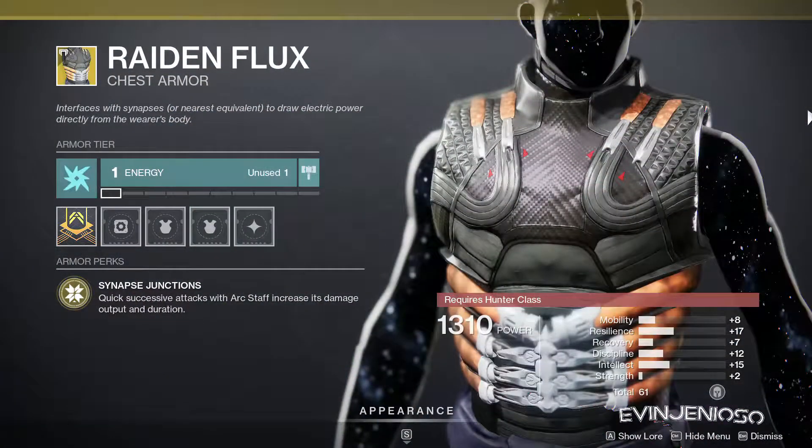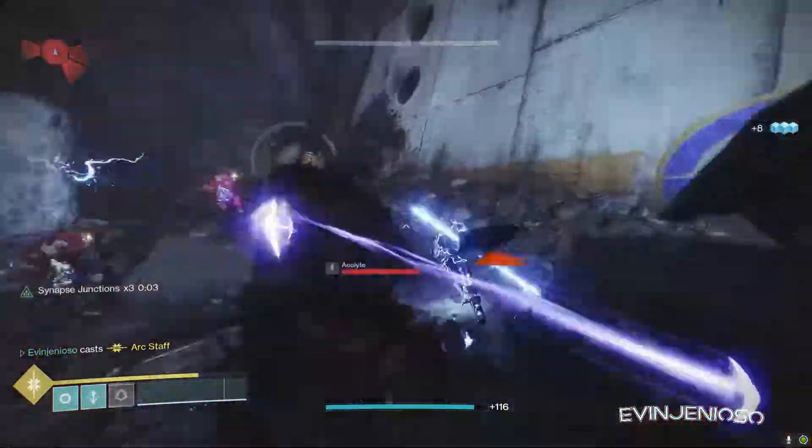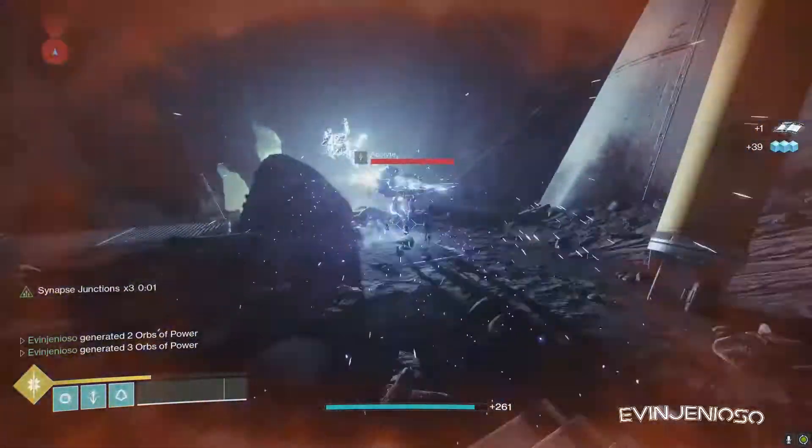For Hunter armor, we have Raiden Flux. Chaining Arc Staff hits increases its damage and duration. This is a pretty niche exotic that only helps during your super, so it's not high on my recommendation list. The roll isn't great either, so I'd skip it if you have a better one.